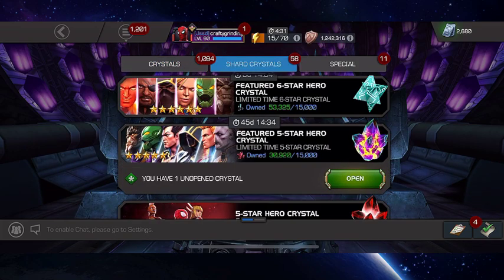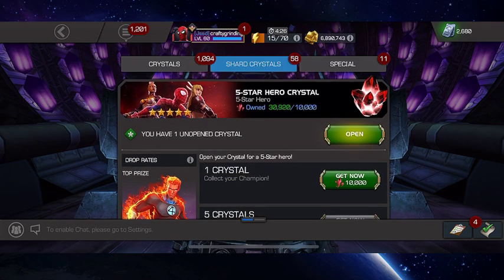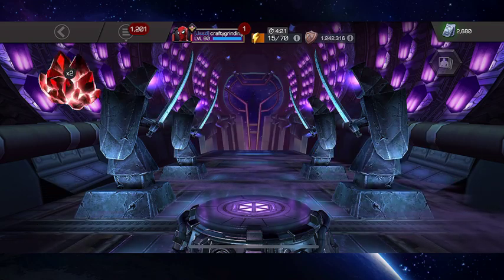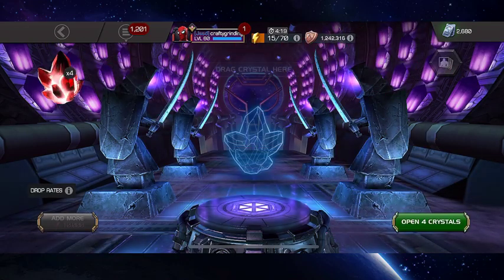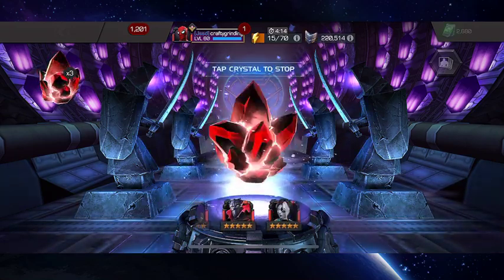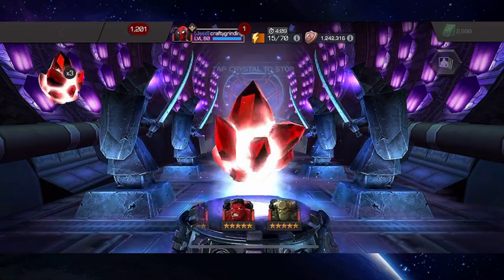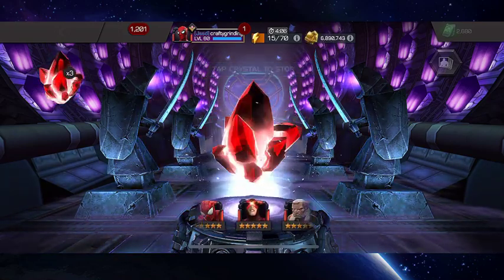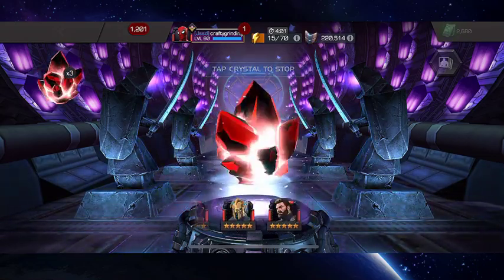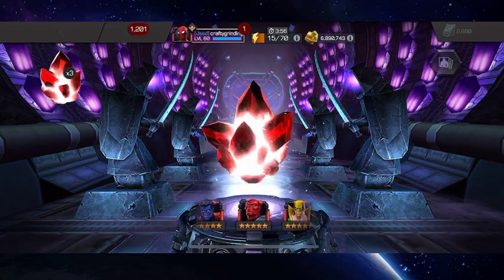So let's head back over here now and pop up some of these. We'll start with the base 5-star Crystals. Out of these, probably the ones I'm most after — Medusa, Captain Sparkles a.k.a. Captain Marvel, Hyperion, or Ghost Rider. I'm still going after Ghost Rider. I still play with Blade and Starkew quite a bit, and even Blade would love a Ghost Rider.